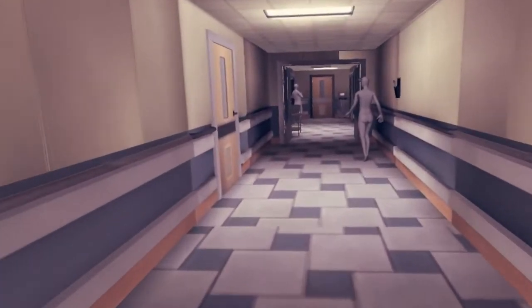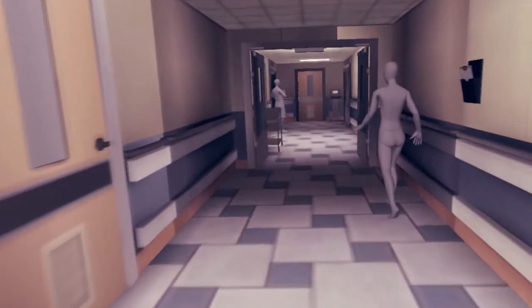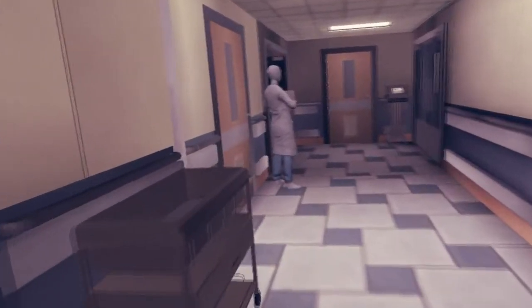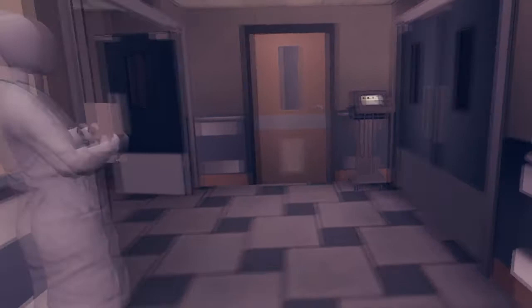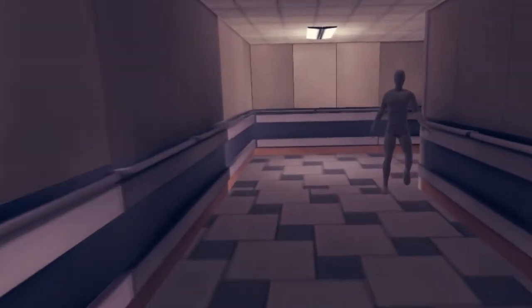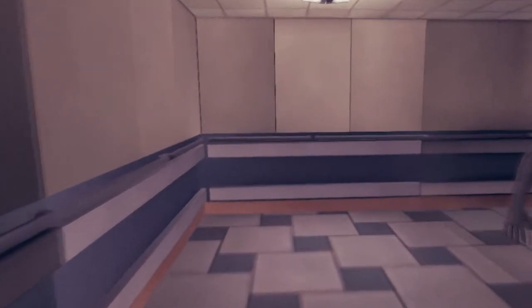Hello, I'm FastLawyer with Oculus Rift Reviews. Today we're going to review Anamorphine. Anamorphine is a game on the Steam store that normally retails for $19.99. I actually bought this game from Humble Bundle on sale for $8.49.